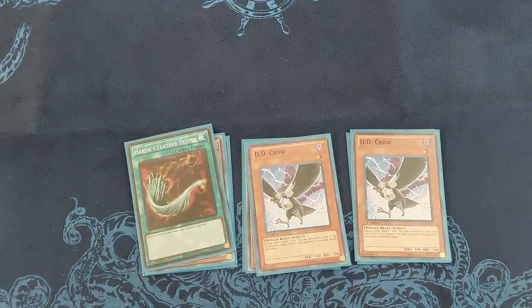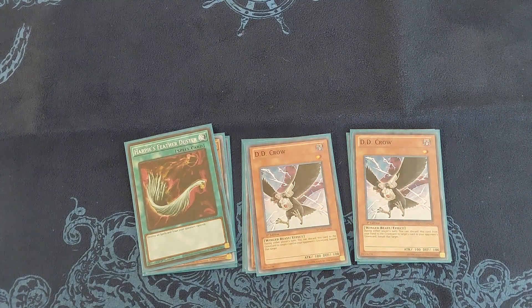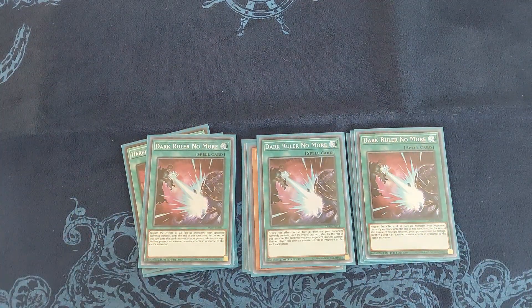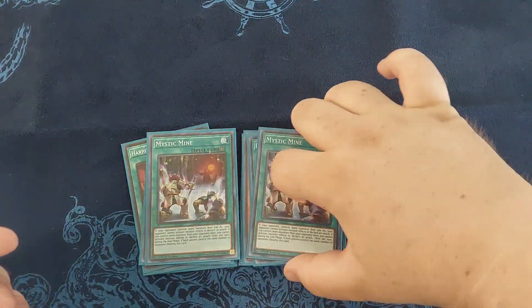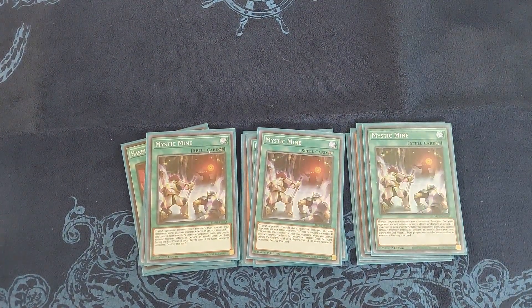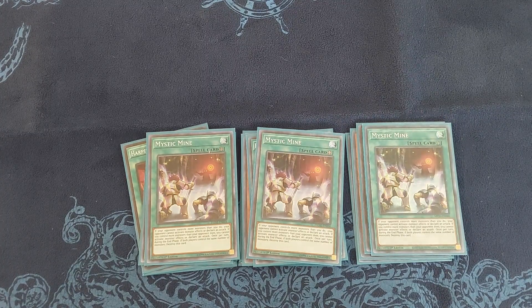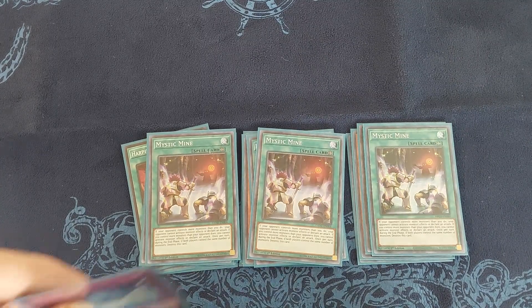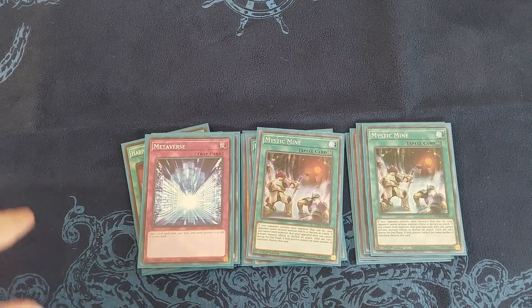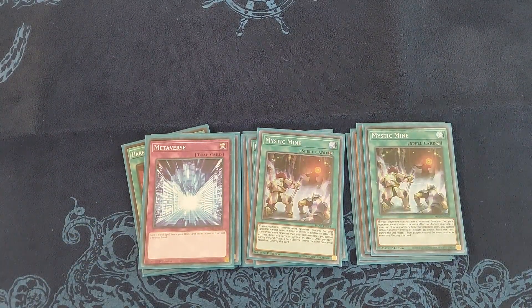I'm playing one Harpie's Feather Duster for back row heavy decks like Eldlich, just in case. I'm playing three Dark Ruler No More, which is a good control card that's been doing really well — I use it a lot in games two and three. I'm playing three Mystic Mine in the side deck, only if I need to just stall in games two and three and sit on Advent of Adventure to get that 500 LP boost and win in time. And for the last card of my side deck, I'm playing one Metaverse, which helps me get the Flowandereeze field spell or Mystic Mine if I put it in.